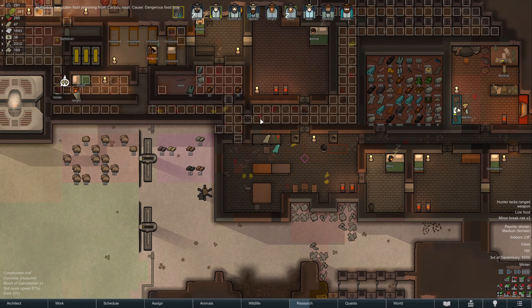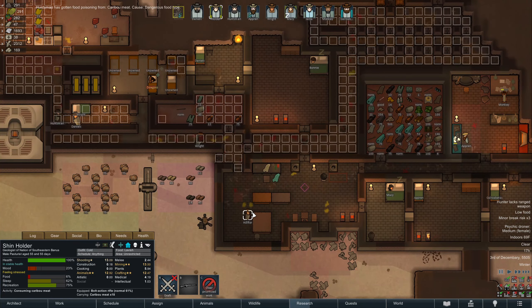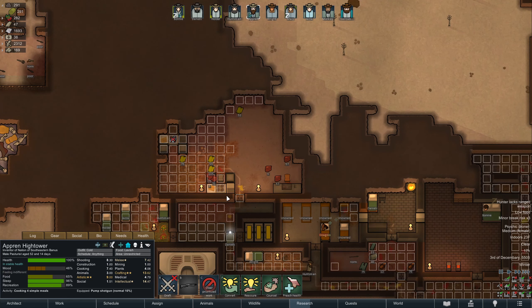We do need to do some cleaning though — this is getting a little unkempt. I don't like the fact that we're eating raw meat either, so we probably should do something about that. Apron, you need to start working cooking on the electric stove here.